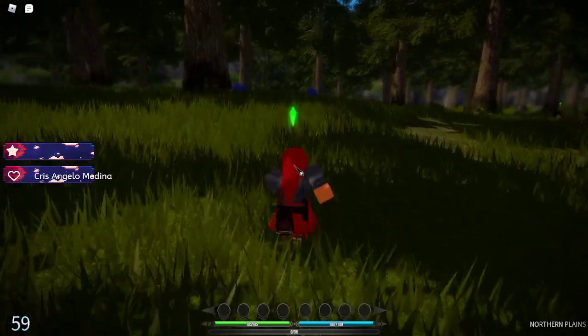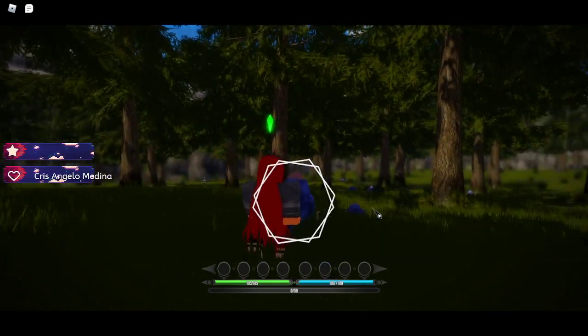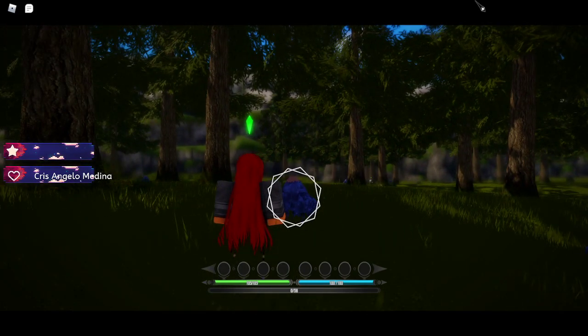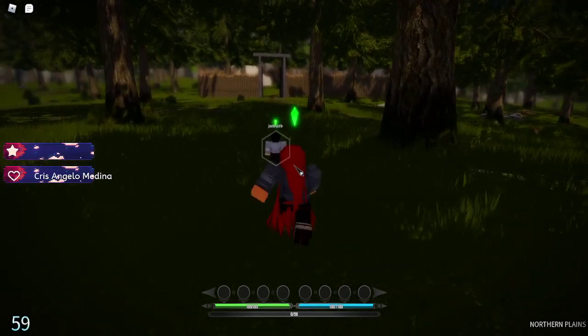Is this a creature? I think this is a creature. Press V — can you punch it when you get closer? I have no idea how to fight. Let me see if I can find something in the description of the game... no, I don't see anything. You might need to buy a weapon.